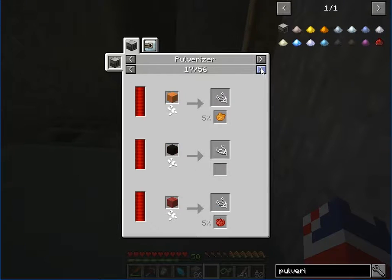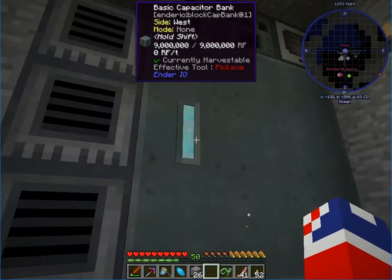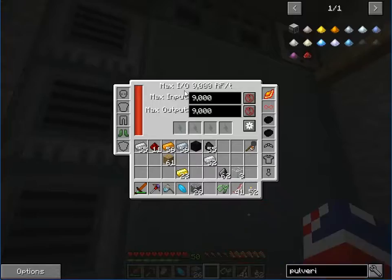We need to pulverize the coal — it looked like that's required. So we need to make a pulverizer. You can start seeing the rabbit hole we're falling into right now. For the pulverizer we need copper gears, flint, and a machine frame.